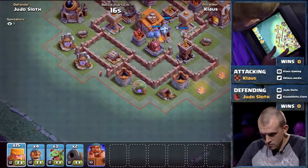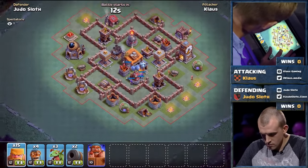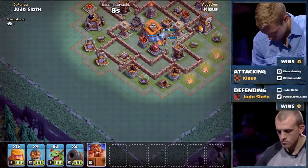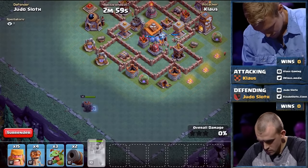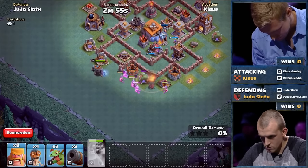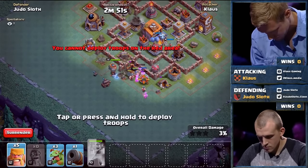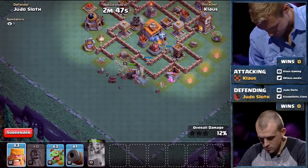I like the Baby Dragons in there, and I like this base design. The empty compartments really throw players off. All week these guys have been building these bases and keeping them super secret — they didn't want anybody to see their brand new base. Klaus is starting off with that Battle Machine ability so that once he gets to the wall, he'll be able to use it again. He's got Barbarians down, following up with the Cannon Cart and the Bombers.